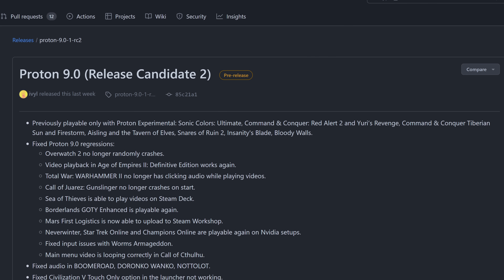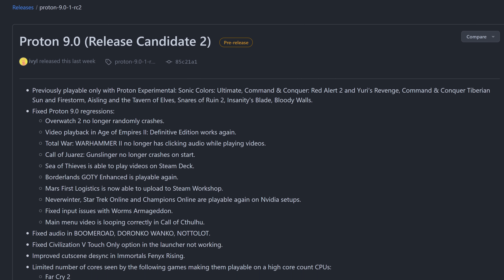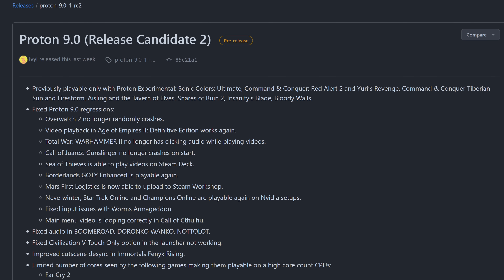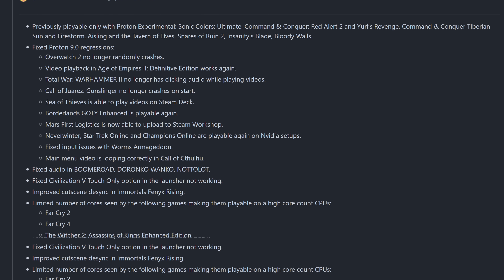Next up, let's talk about the new Proton release. Proton 9.0 includes support for Sonic Colors Ultimate, Command & Conquer Red Alert 2, and Tiberian Sun, among many other new games. It's the first time I'm realizing that Command & Conquer's entire franchise is available on Steam — I'm extremely torn because it's only $8 right now, but it's published by Electronic Arts. Up until Red Alert 2 it's all freeware, so there's that. With Proton 9.0 they also fixed regressions with Overwatch 2, fixed video playback in Age of Empires 2 Definitive Edition, and added miscellaneous fixes for titles like Total War: Warhammer 2 among many others.